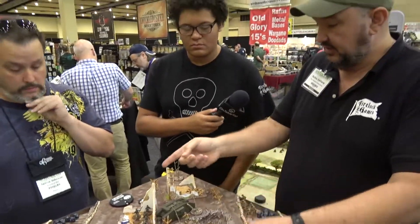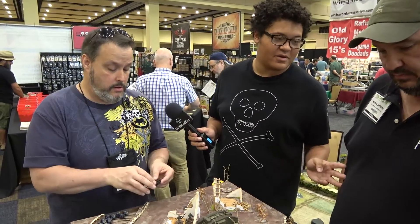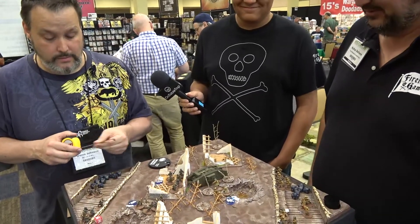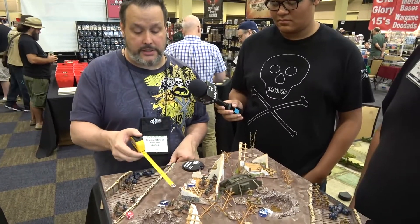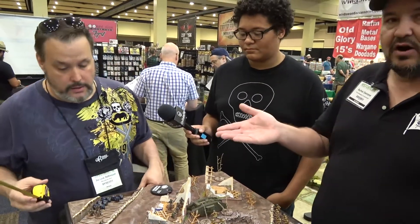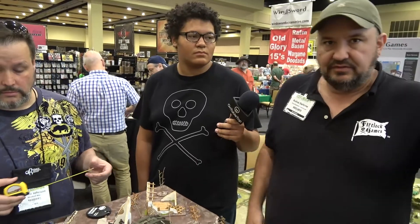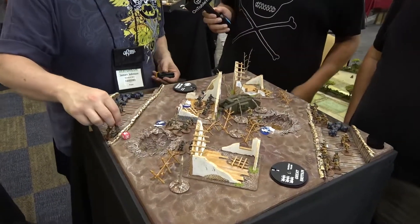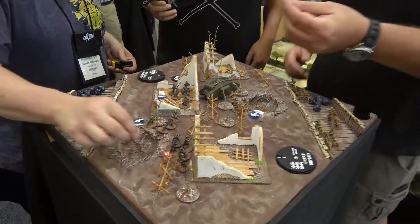We flip — I have a three, you have a five. You're going first; I go down to three, you go down to zero. The one fatigue on the unit doesn't affect them — they can still move normally. I'm wondering if I should move my commander up first, in case these guys take more fire. Line of sight in this game is true line of sight — you get a model's eye view; if you can see the torso and head of your target, you're fine.